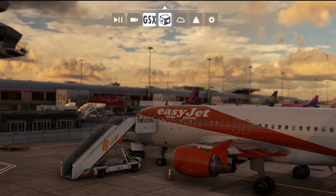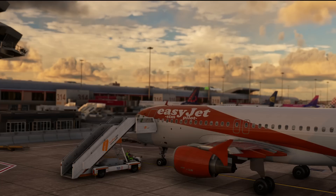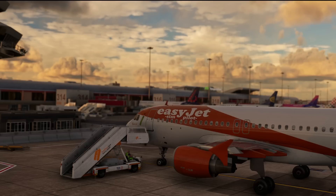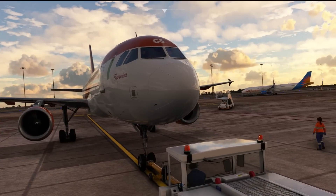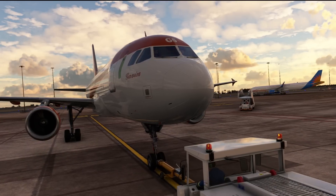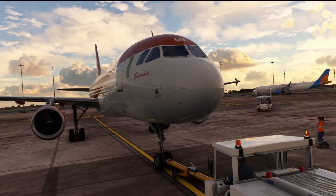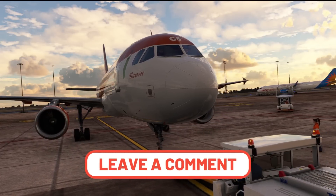Once boarding has been completed it's pretty much as you were before. You still need to use the GSX menu to start the pushback procedure, which makes sense because you don't want GSX starting to push you back before you're good and ready, particularly if you're flying on an online network such as VATSIM. The program also takes care of your aircraft once you arrive at your destination, with deboarding starting automatically as soon as you turn the beacon light off, which is the signal to the ground crew that it is safe to approach the aircraft.